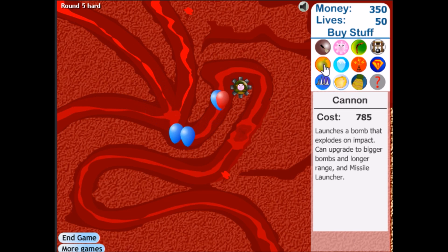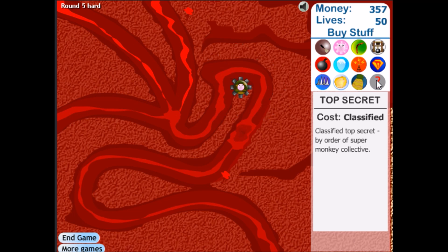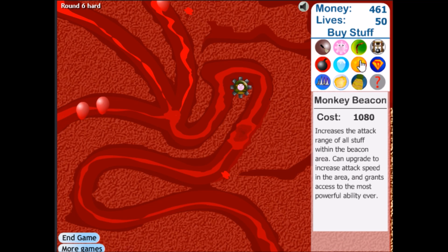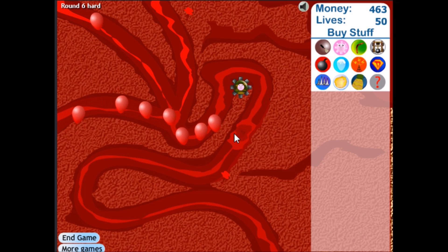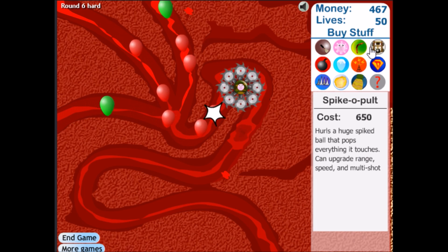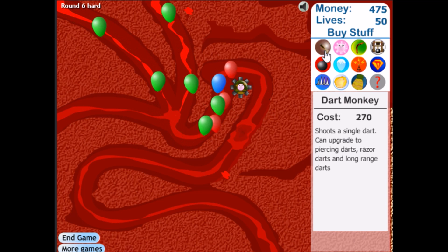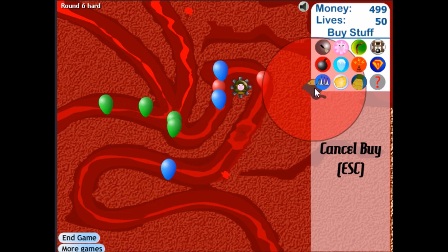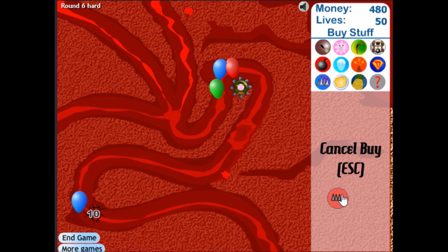Or should we get a cannon? Man, there's too many options. Oh yeah, that's the monkey storm, which is provided by the monkey beacon. I'm pretty sure I actually played this on Ninja Kiwi, so I don't know if it saved my stuff or not. Spike-a-pults is actually a different upgrade. I'm feeling like I will need... you know what, let's just road spike these bad boys.